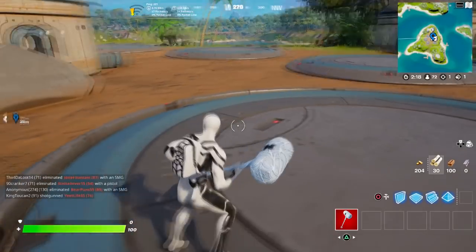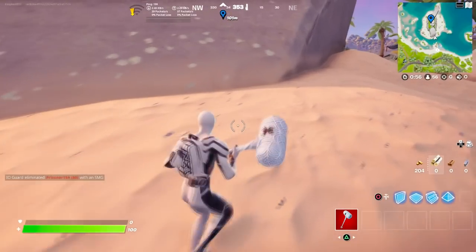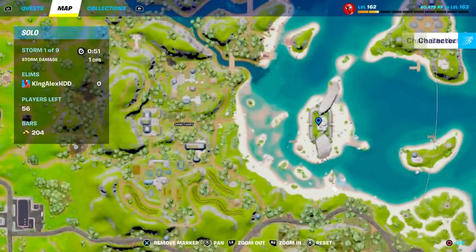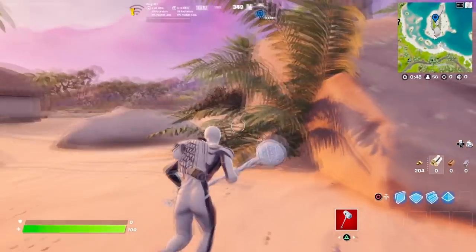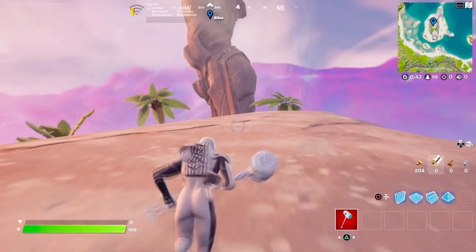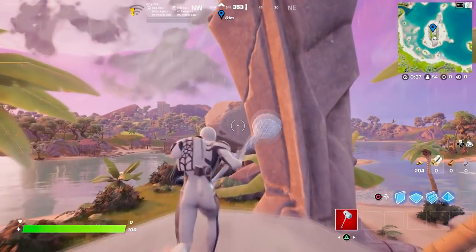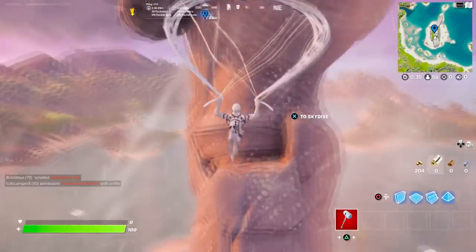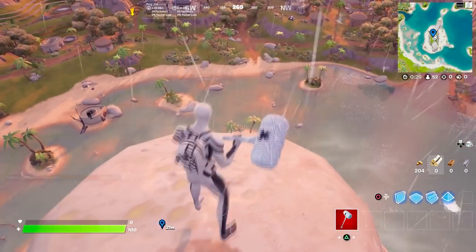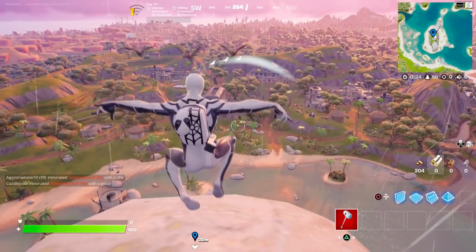Let me show you what you're going to unlock once you do his challenge. The next challenge requires you to come to this location, jump on top of this rock, and run straight to the big statue of the Foundation. You'll be flying up — open your glider and go all the way up to get on top of his head. Once you're on top of his head, all you have to do is perform at least three emotes.